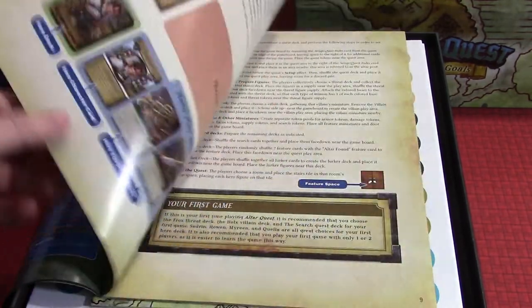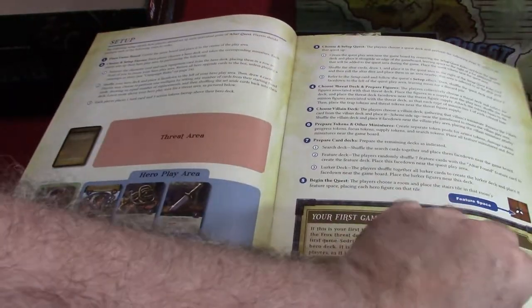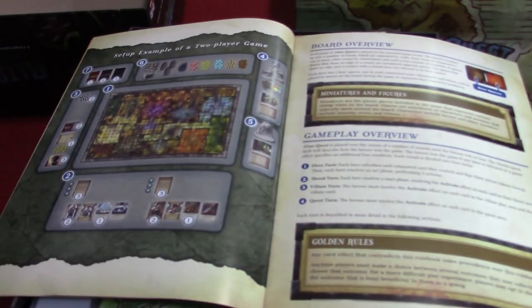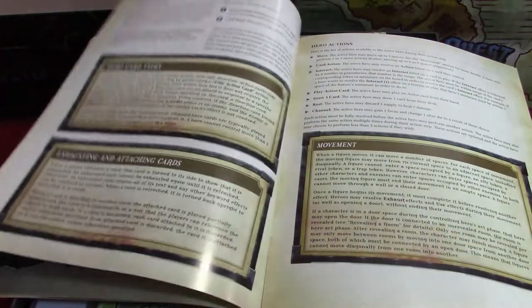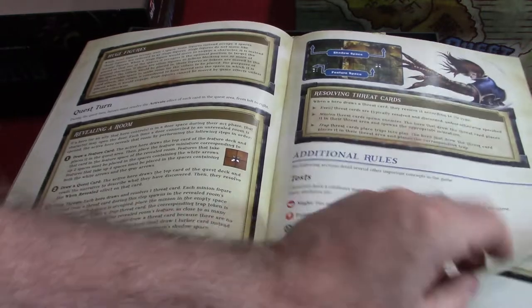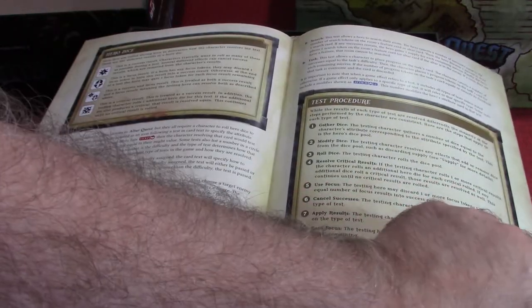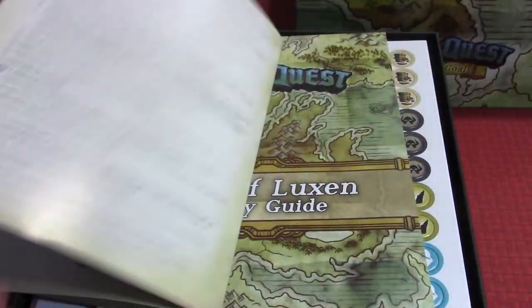The rulebook covers the hero's play area, what to do for your first game, setup and an example for two players, board overview, and gameplay overview. It walks through villain turn, hero turn, and threat turn, plus the types of tests you have to make. And it's not incredibly long for a beefy game — just 27 pages including the campaign rules. Not terrible at all.